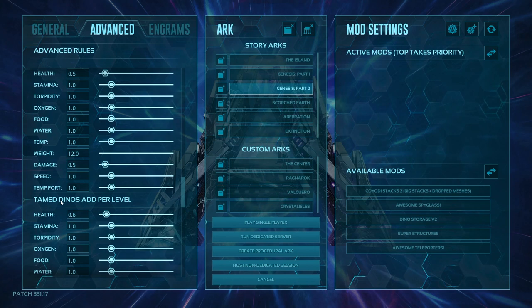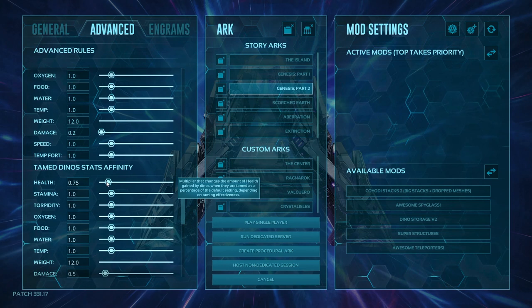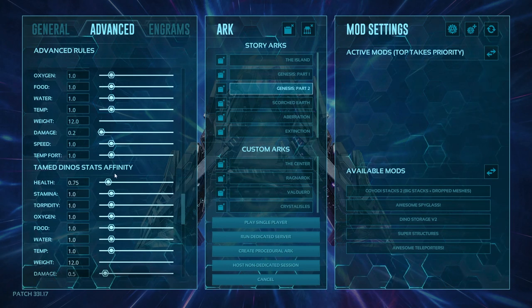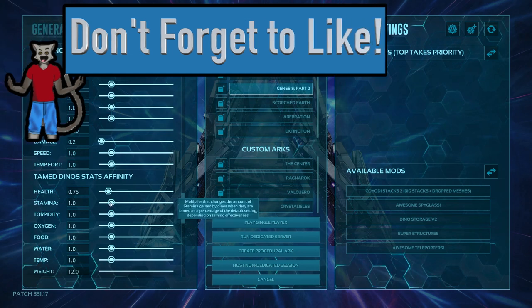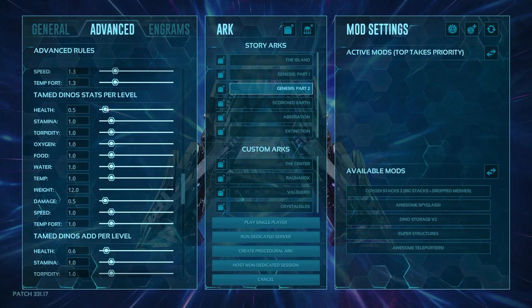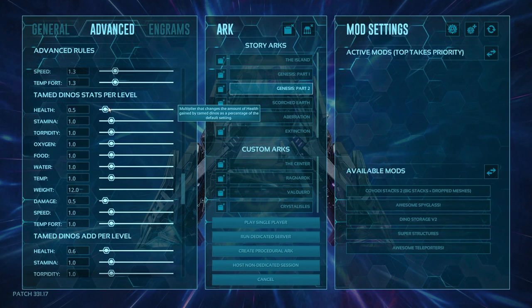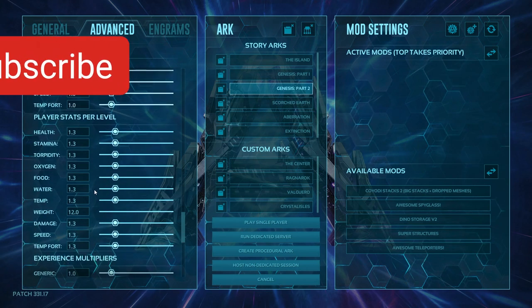Tamed dino add per level is after you've tamed it and gotten the initial add for those first 74 levels — this is what increases when you click the level-up button. The affinity multiplier ties into taming effectiveness — higher taming effectiveness means a better multiplier. The base stat add per level from taming effectiveness is the base amount gained regardless of tame quality. The affinity portion is the multiplier based on taming effectiveness: 100% effectiveness gives you the full amount, 50% gives you half. Player stats per level is what you gain when you click a stat button per level for your character.